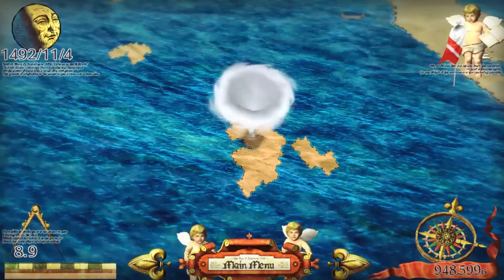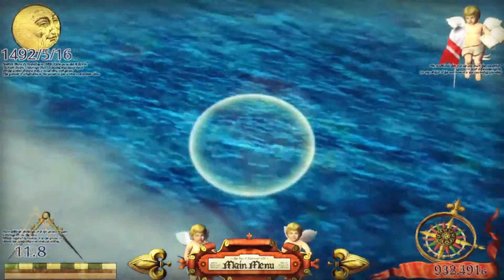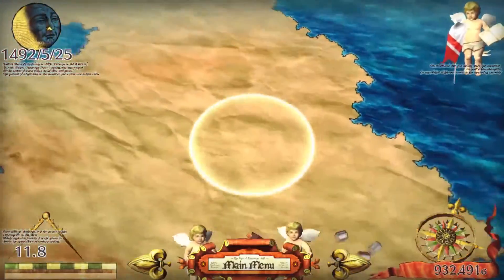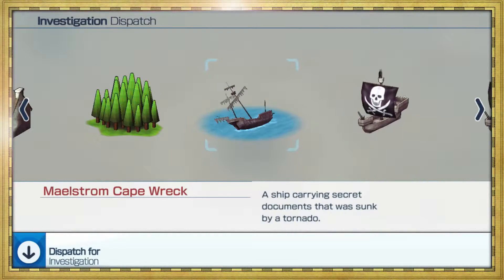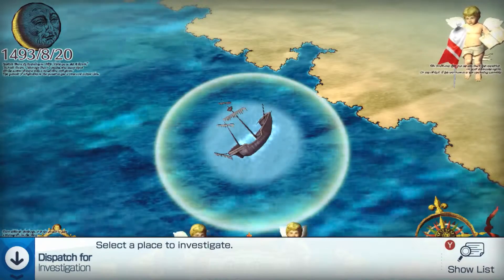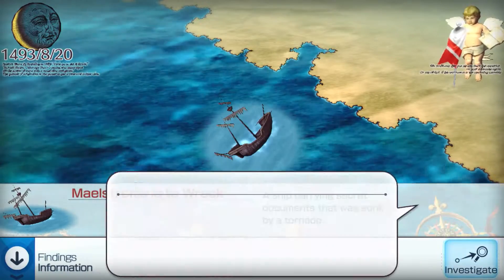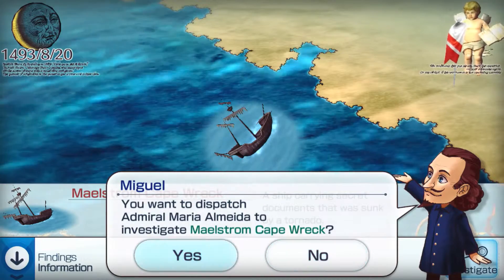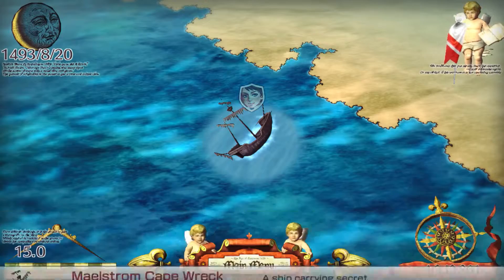Sometimes you may find interesting places that require an investigation. You can search on land for areas to investigate, or pull up the list of areas you have discovered. Once you confirm the area you would like to investigate, your admiral will begin searching that area. Once completed, you will be notified of the result.